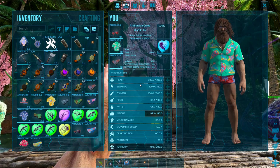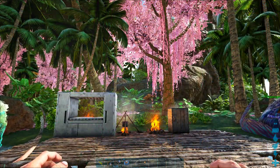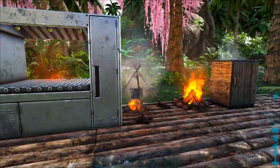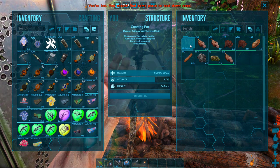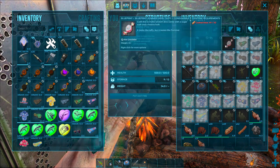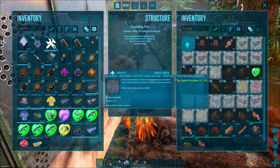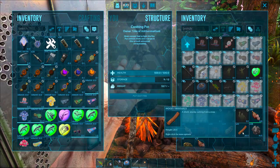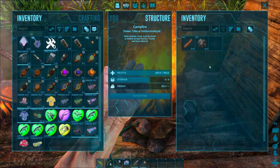The ARK Summer Bash 2020 event goes from June 25th until July 14th. We can tell the event is active when we craft a cooking pot and open its inventory — we should see a holiday folder inside with all the recipes for all of the event items. Since it's summer with a barbecue theme, just about everything we need to craft these items is going to be some form of cooked meat.